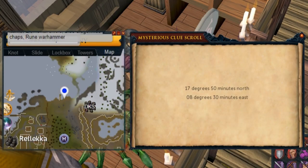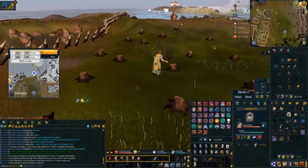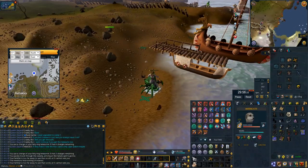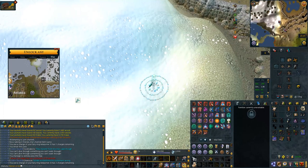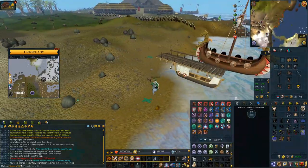This coordinate clue at Roc Grubs has two options: one is to just use the lodestone if you don't have to wait to get out of combat — you can surge and bladed dive up and you're there. The other is using the DKS fairy ring and then running down the mountain. If you're in combat, this saves a little bit of time so you don't have to get out of combat to use the lodestone.